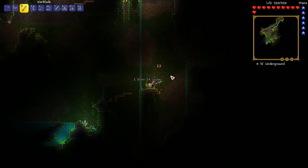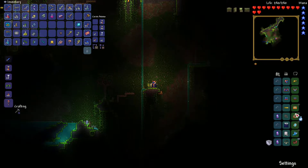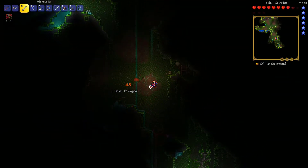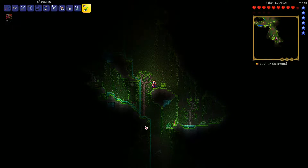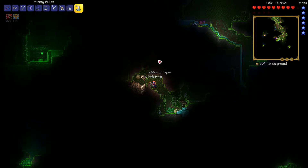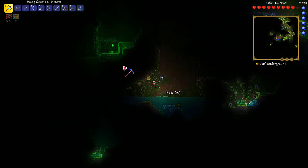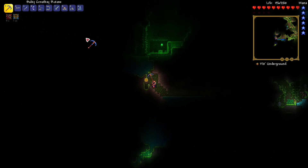I wonder if it has regular items in it — no, it has golden chest items. That's something we needed actually. There's another heart crystal — we got like three within a few minutes. There's a strange plant, I'll take that. And a little hut up there. Let's use a mining potion while we're down here. We have 90 to 95% mining speed right now — 30 from one accessory, 35 from the fossil, and 25 to 30 from the mining potion. That's crazy.